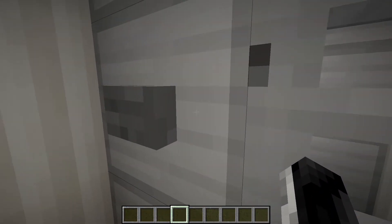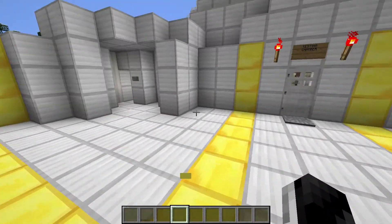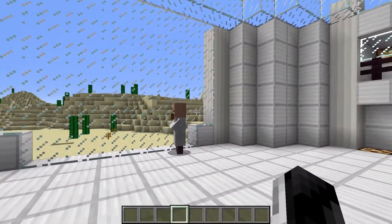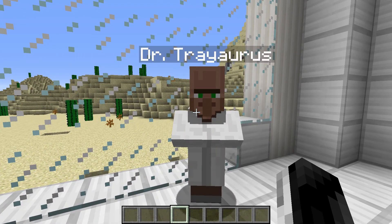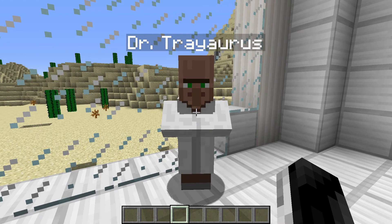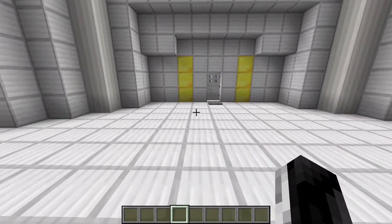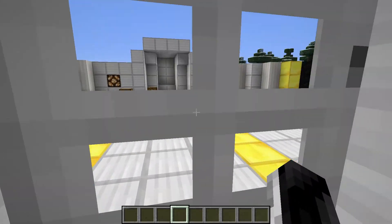We're going to be testing something super dangerous, if I can get in the door. Dr. Traorius is here. Dan the Diamond Minecart is not, but Dr. Traorius is somewhere around here. He said he would love if I used his equipment — well, actually what he said was he was calling the police. So we need to be quick. He's only gonna be patient for so long.